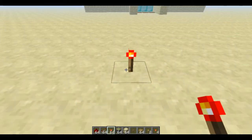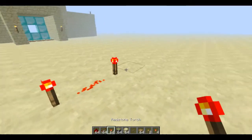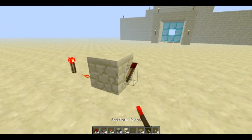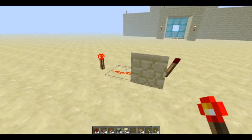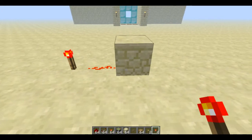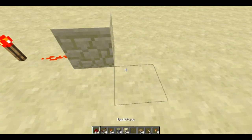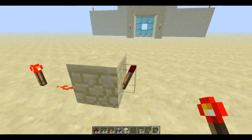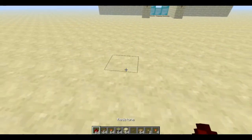A redstone torch is obviously a power source. What a lot of people don't know is if you just power a torch normally it's on, but if you put a block next to it and place a torch on that block, the torch will go off. If I give a signal to this one, this turns off and the other one turns on. It sounds complicated but I'll show you in action later.